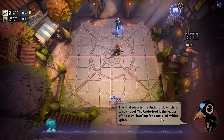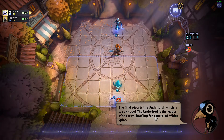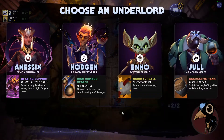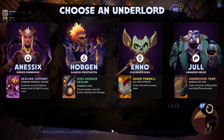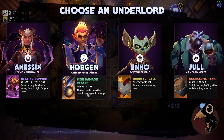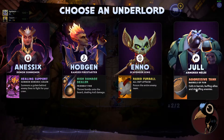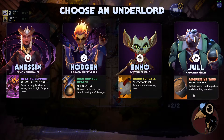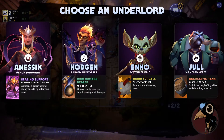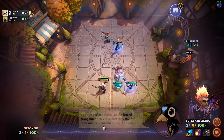My final piece is the Underlord — which is to say, you. The Underlord is the leader of the crew battling for control of the White Spire. In every match, you choose an Underlord after your crew is settled, either round 2 or round 10 depending on your game mode. So we have options: healing support, someone to go behind enemy lines, a high damage dealer who throws bombs dealing AOE damage, Enno with a rabid fireball or attack poisoning the entire enemy team, and Jull our melee who culls and barrels, buffing allies and debuffing enemies. Let's go for Hustle. The Underlord fights on the board alongside the crew.